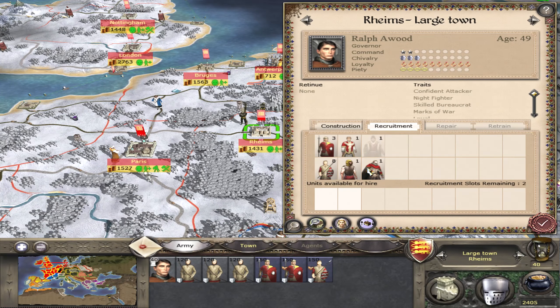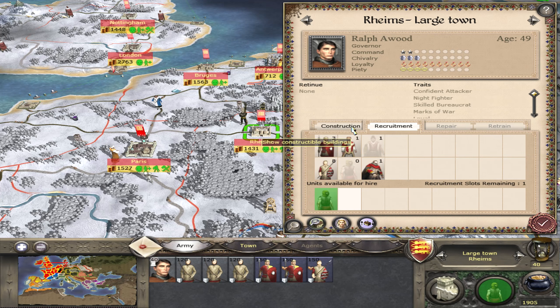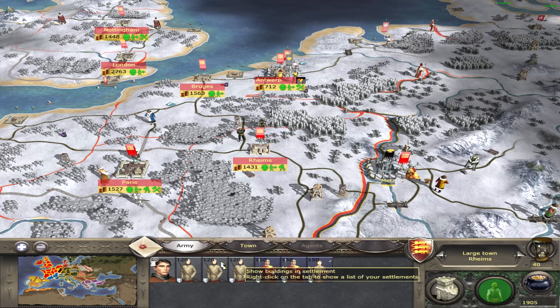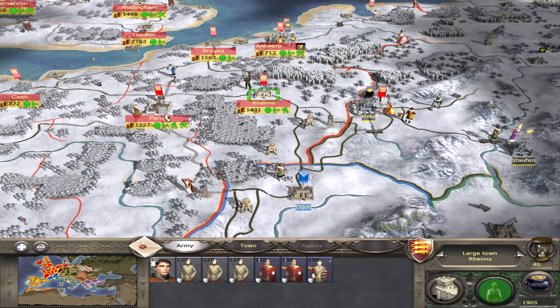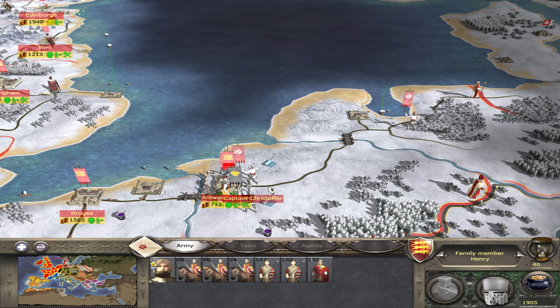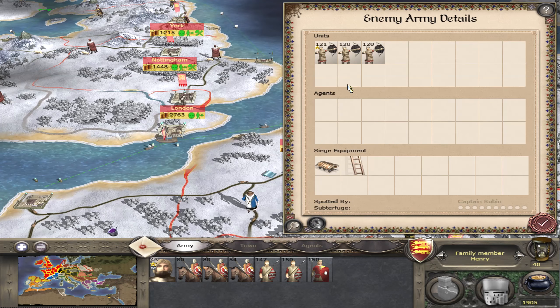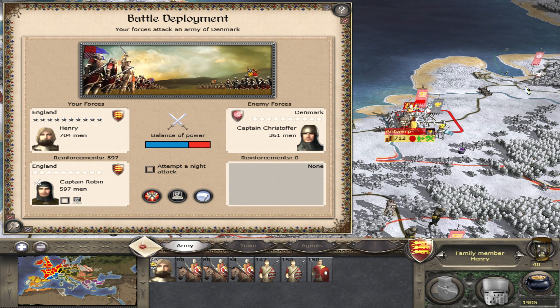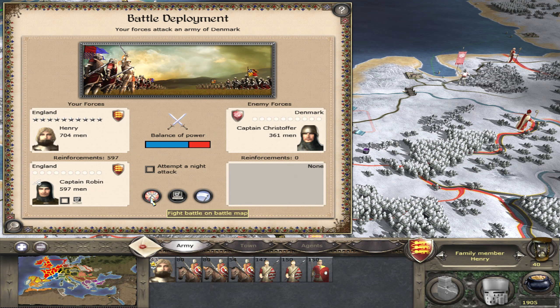These are Imperial Assassins. Let's get my own assassin and we'll try and take out their assassins with mine. Let's get on with this attack - they are not going to be reinforced. They are Norse Archers - they actually have really decent melee attack and defence. It's crazy. They're pretty good. Let's fight this on the battle map.